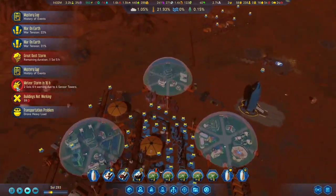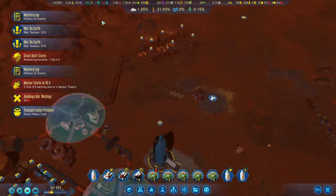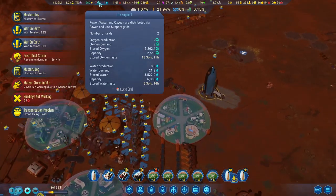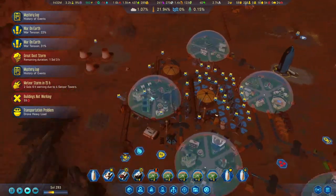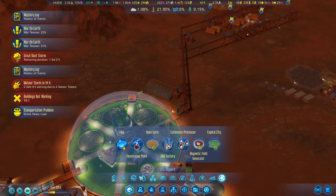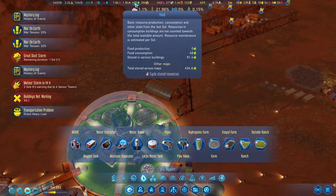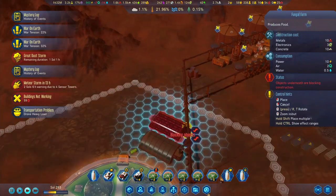A meteor storm seems to be in 17 hours, so it's going to start before the great dust storm ends - I guess that's fine. We still have a lot of oxygen and water stored, so we are very good. There are some homeless people, and I notice it's not showing us the food production. I'm not sure if it's bugged out.